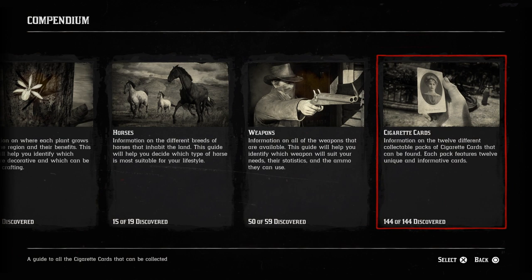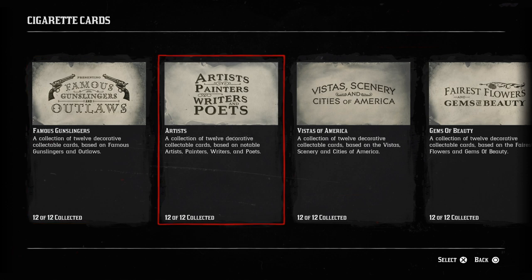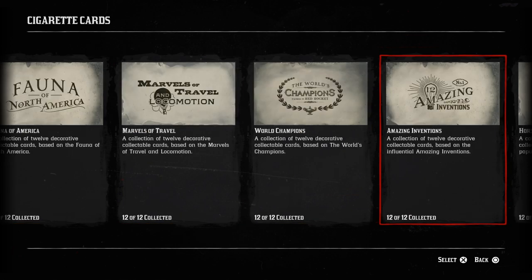Once you get all of them it looks like this — 144 out of 144 — and you'll have 12 sets of 12. Go ahead and check it out, all of them will be filled out. You want to mail them in and you do get a good reward, so make sure you do that.